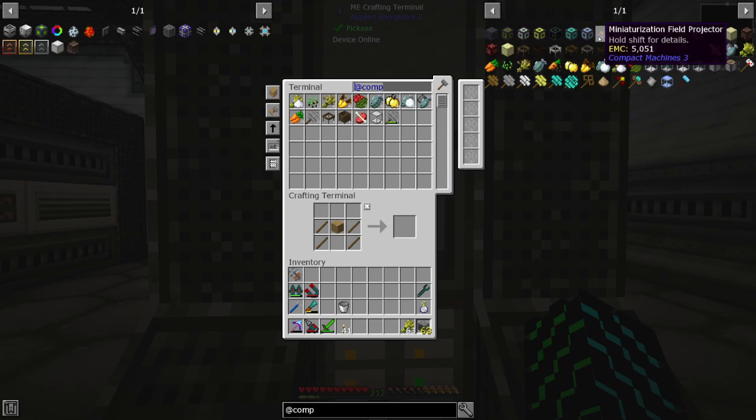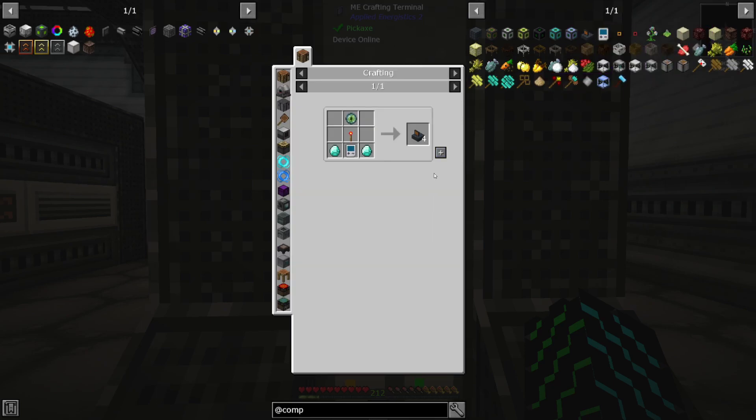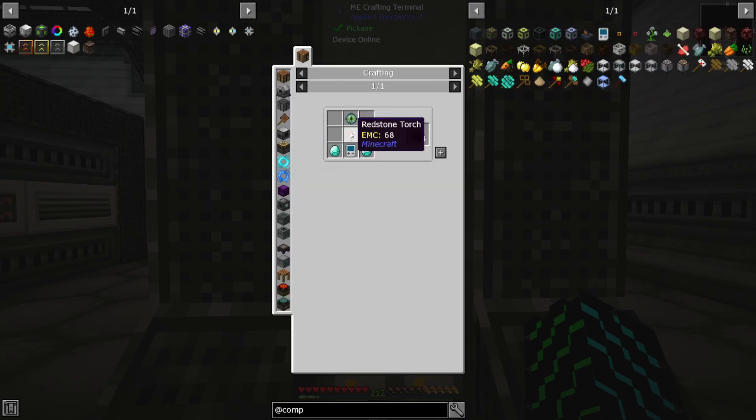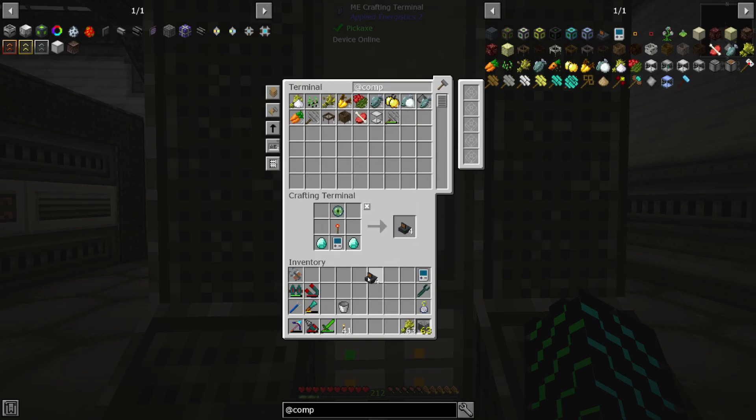So we need to get into compact machines. There are a couple of things we need to get into it straight off the bat. The first is these miniaturization field projectors — we're going to need four of these, one on each of the cardinal directions, to set up our working area to build these machines. We're also going to need a personal shrinking device, which is just a book, some glass panes, ender pearls, and iron. We got that done. Let's actually make some more glass panes because we're going to need one for personal use outside of the crafting, and then we just need eye of ender, a redstone torch, and a couple diamonds.